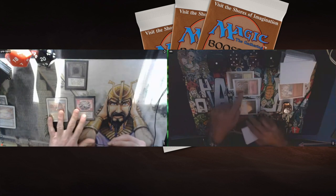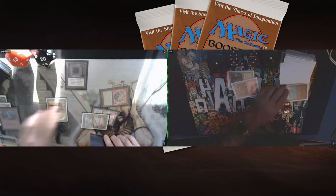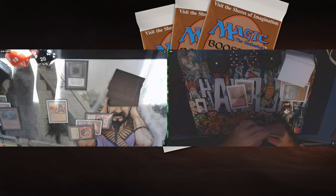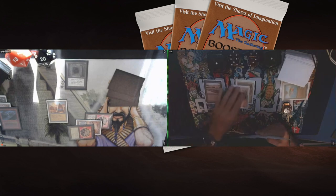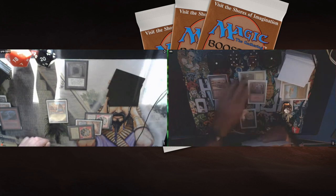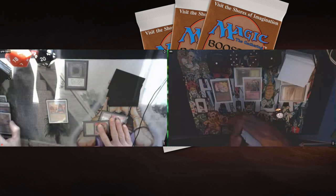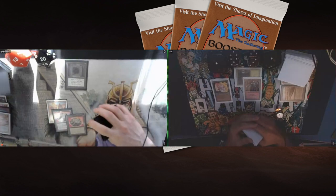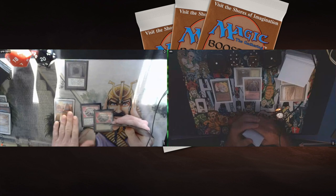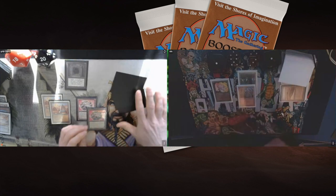Rob really wants to get to three black mana as soon as he can, but now he's delayed. There's another Fellwar Stone and a Bolt on the Bird — Bolt the Bird, something happening since 1993. Rob plays a Strip Mine; Guillaume plays Llanowar Elves and strips another Underground Sea. It's going to be really tough for Rob to reach three black mana for Underworld Dreams. He does have Dark Rituals, so perhaps a Ritual can help him reach those three black sources. There's a City of Brass and a pass — things are looking up for Guillaume.